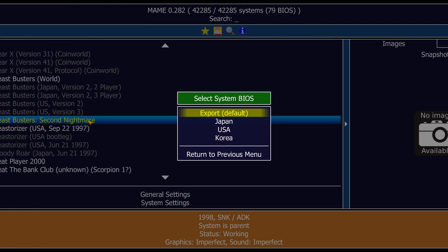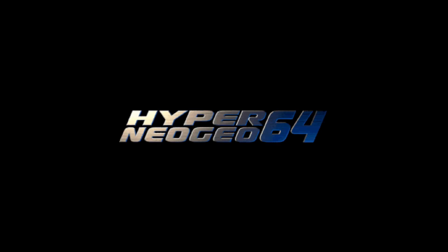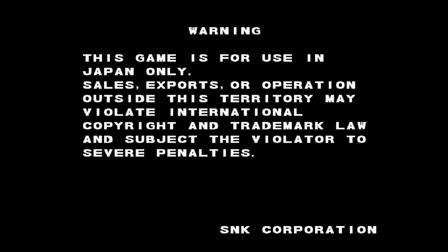We're not done yet, because when you actually select the system, you're going to see it gives you a BIOS option: Export, Japan, USA, and Korea. By default, you can go ahead and pick whatever you want minus Korea — that can be a little different — but Export usually is going to do what you need. It's going to have English language support and you're going to basically have that US version of the game. Let's go ahead and select Japanese for Beast Buster 64 just so we have an idea of what's actually going to happen. Either Export or USA will get you the English experience.